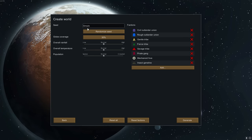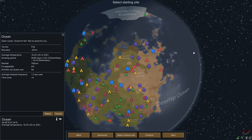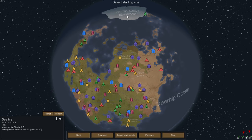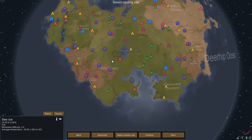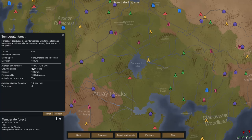Next brings us to World Generation. We're going to go with the seed 'Simple' capital S. Just leave everything at default and hit generate. This is the whole world — there will be a 24-hour night and day cycle, and differences in temperature depending on how far north or south of the equator you go.